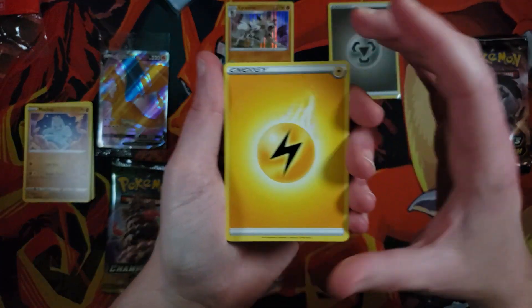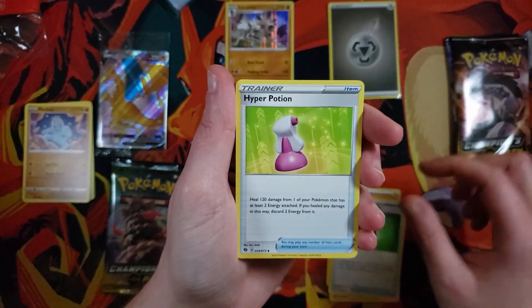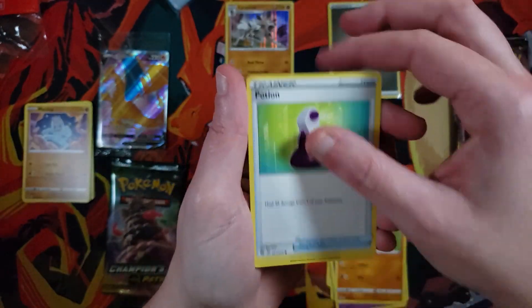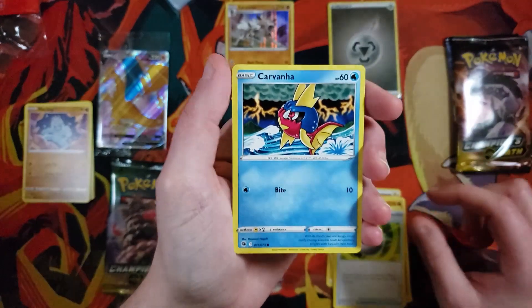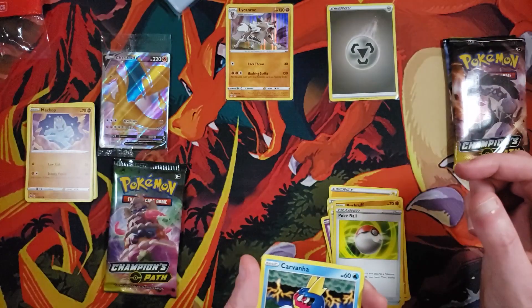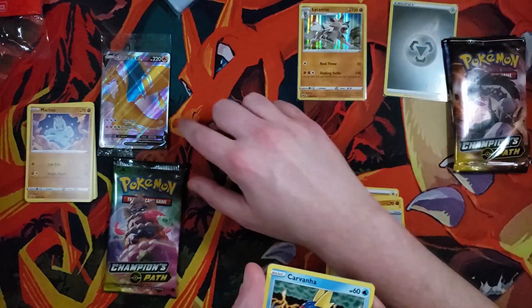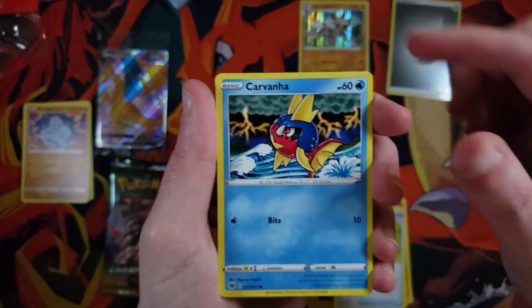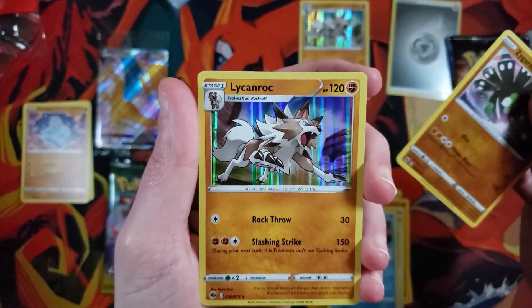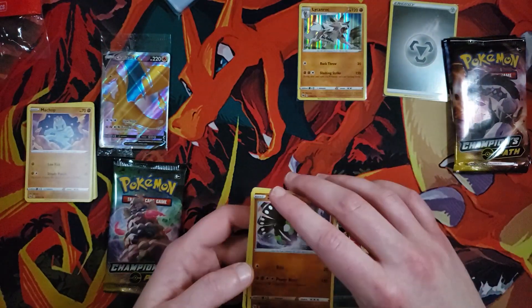So we have a Lightning Energy, a Rotom Bike, Suspicious Food Tin, Hyper Potion, Hatenna, Rakra, another Potion, a Pokéball — holy trainers — Carvana. Look at Carvana. I might feed him to Charizard. Our reverse is a Zygarde, and for the rare it is — didn't I tell you? — a Lycanroc. We got two Lycanrocs now.